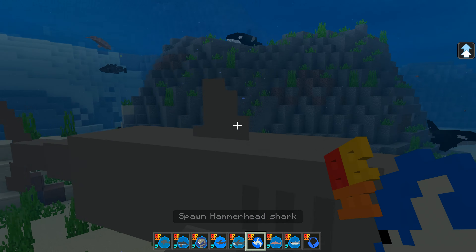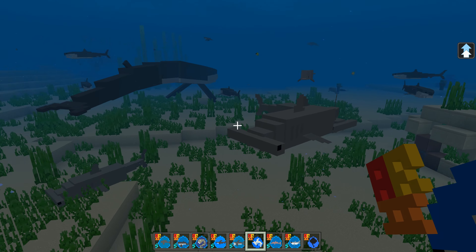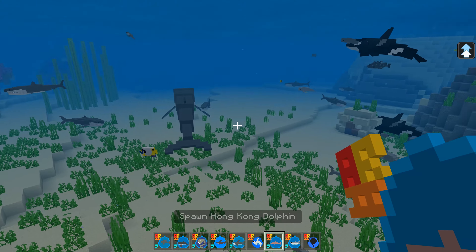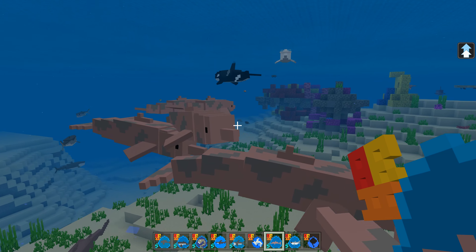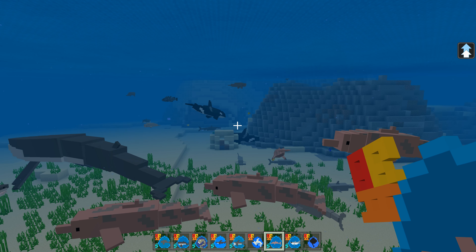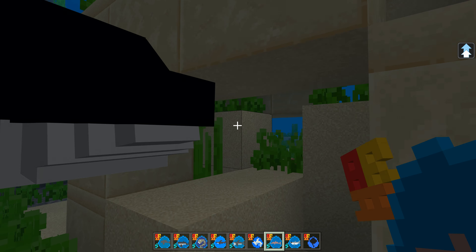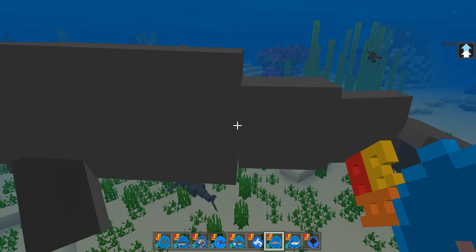Next up, a hammerhead - we've seen this before, it's spawned before, but it's still very nice to have in the game. And then a Hong Kong dolphin - ah, this was what that dolphin was. Beautiful. Is that an orca going in here trying to eat something? Maybe it's just spawned in there. That giant whale in there.